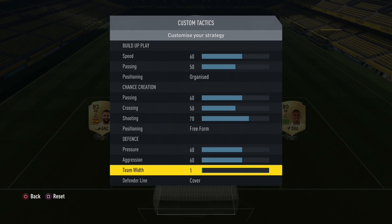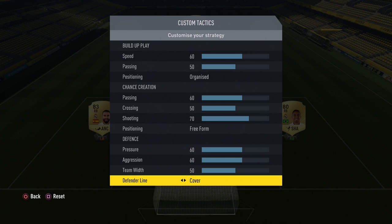Width determines how wide your defending line will stand, more particularly the distance between every defensive player. A value of 100 will make your defense spread like planets in the solar system, and a very low value can create huge problems against players with strong wing play. That's why I pick 50, which is balanced and works against all playstyles. For support we always want to use cover. Offside trap is very dangerous as the AI is forcing the players to keep a strict line — and remember what I said about AI forcing in defense: we don't want that.